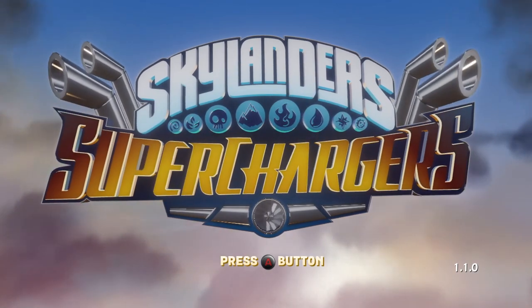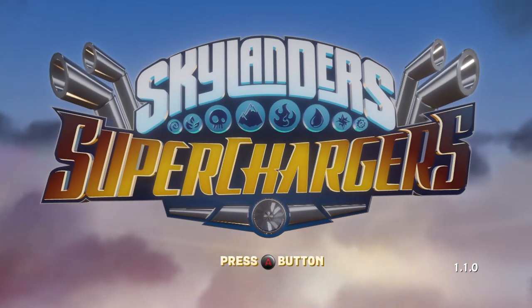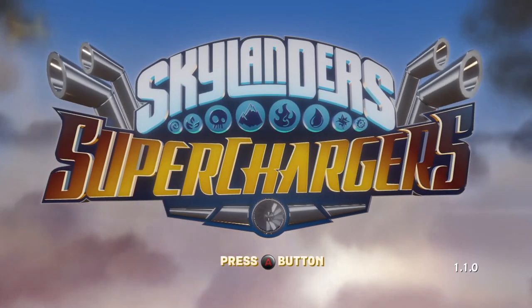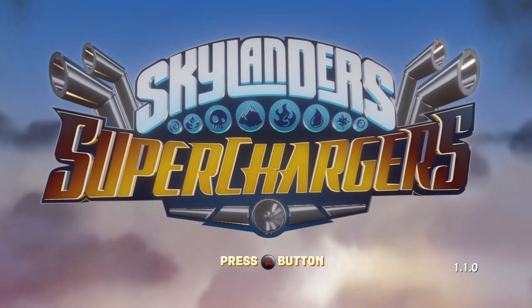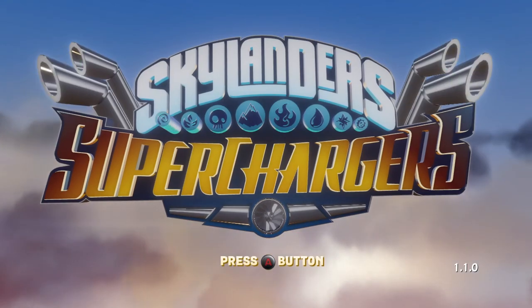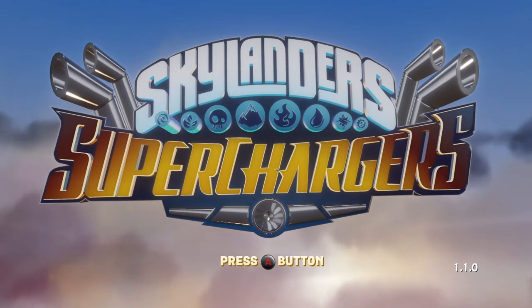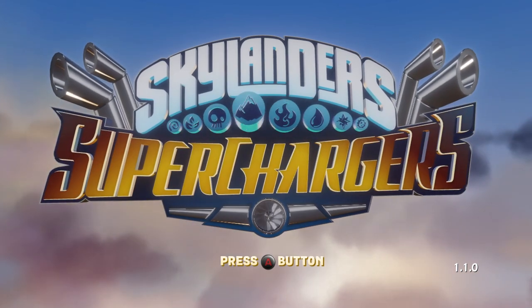All you have to do is start up the game on your iOS device, then you turn on your portal, press the little button on the front, and after that you press the power button on the controller — basically the start button in the middle of the iOS Skylanders controller. Then you put whatever player you want on the actual portal.